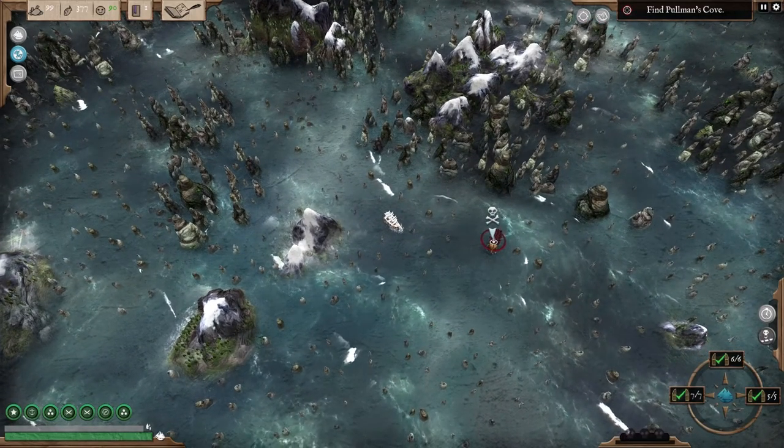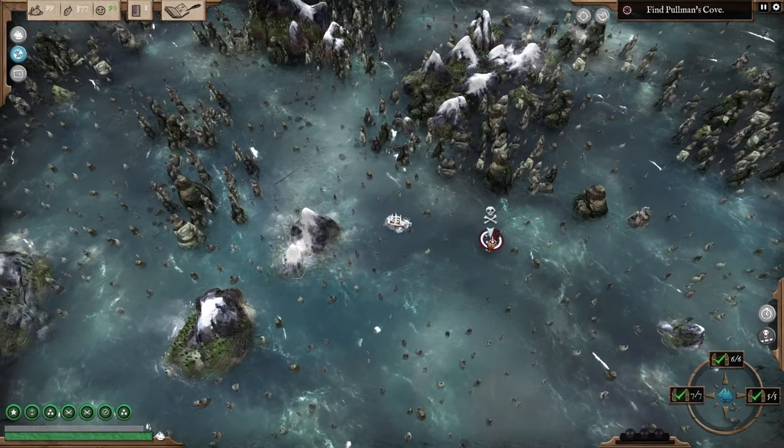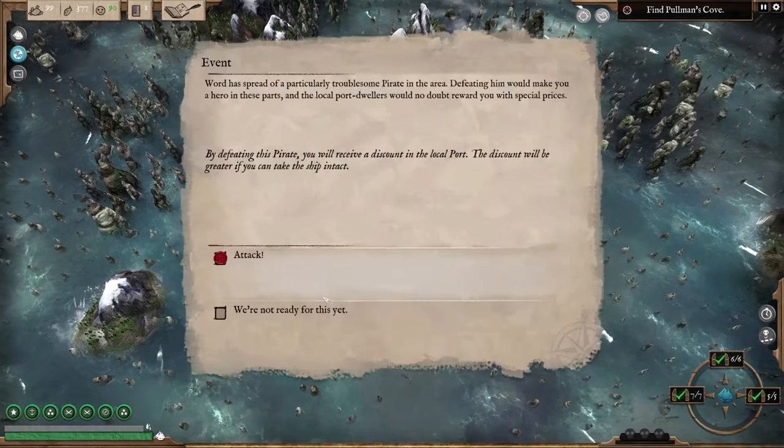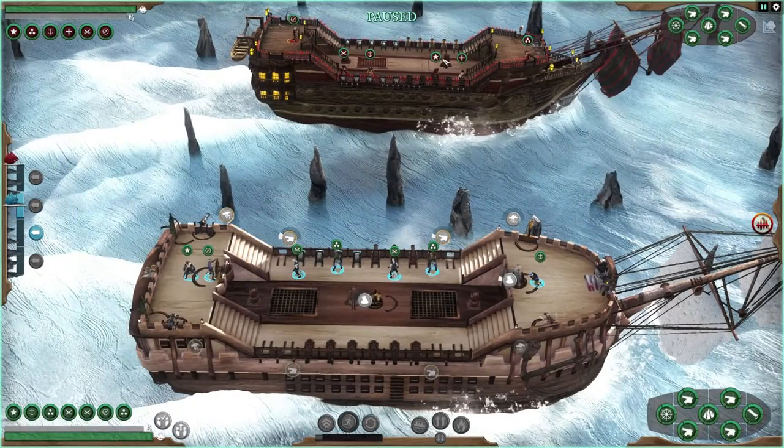But we'll see what happens. This is a pirate over here just waiting for me to kick his butt. Show no quarter. So as long as I'm not right next to him — and I'm right next to him. However, it's still pretty good. You want to be sitting on your pause button, your space bar, as much as possible during regular combats. I start with two guys already attached to guns so they start their recharge automatically.